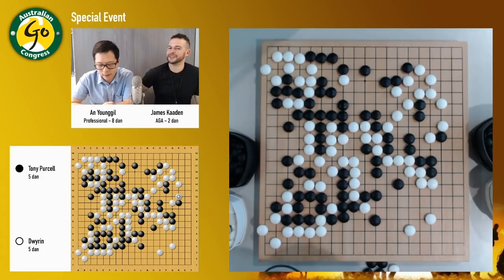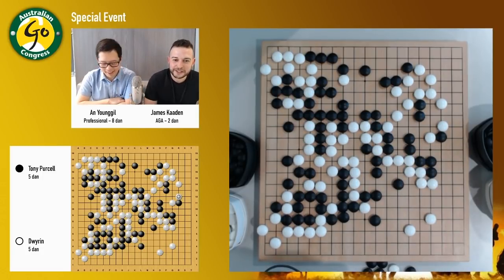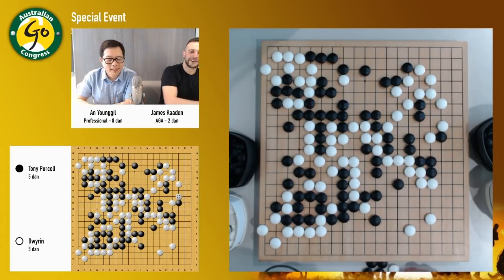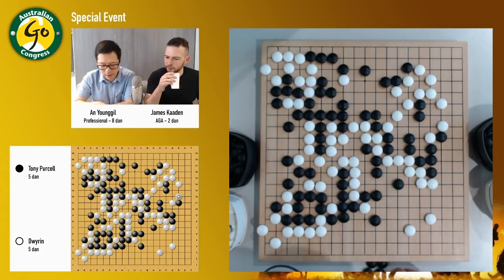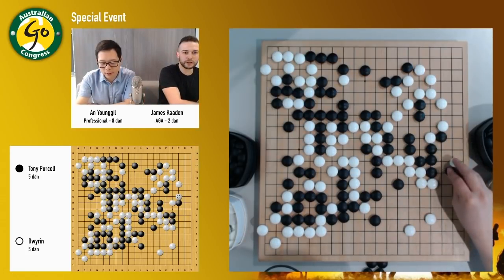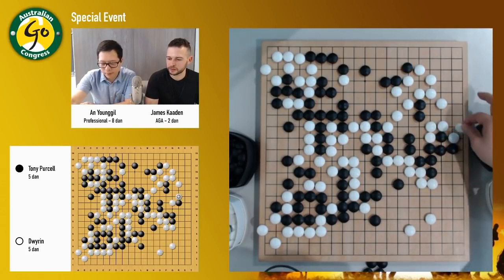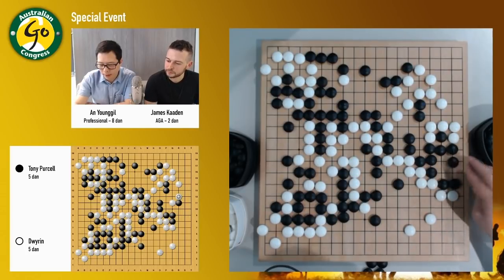So it's not easy to do here because black can easily gain some liberties — black is on the side. For example, if white plays sixth hand here, black can go. And yeah, this is sente. And then black can go here anytime. So it's actually a really tough capturing race for white. Shout out to leg shakers everywhere. Black might just go here — that should be enough liberties for black.